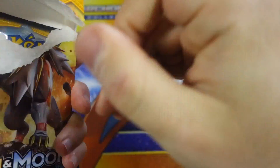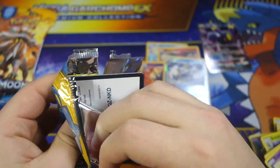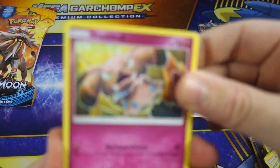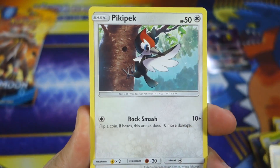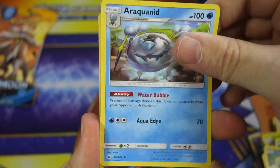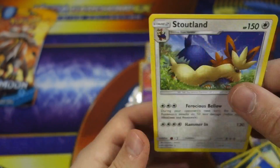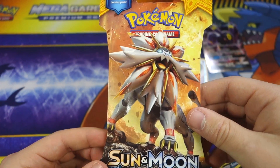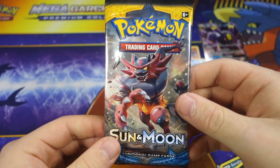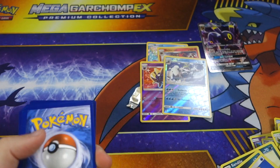Alright, Solgaleo — come through for us here out of these single pack blisters. We got Snubbull, Sandile, Pikipek, Carvanha, Togedemaru, Water Energy, Golbat, Professor Kukui, Araquanid, Zubat Reverse, and a Stoutland Rare again. Do the GameStop employees weigh their packs or what? Because I never, ever, ever do well from there. I'm really going to think about stopping buying there. One for nine — that's actually a little sketchy. I did get that Kukui off-camera, but that was out of another four packs or so.